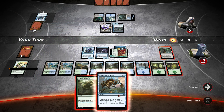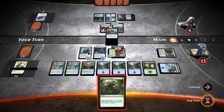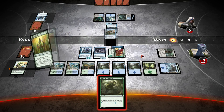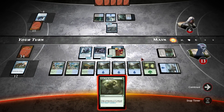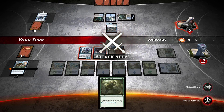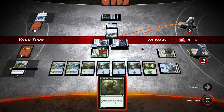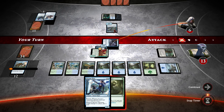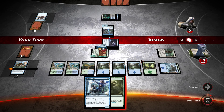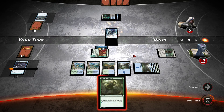Anchor to the Ether — perfect! So we start off with an Anchor to the Ether on the one four. I attack with all — Disperse, of course he plays the Disperse. Is he going to block? He is going to block, okay that's fine. Why does it always tap down Rogue's Passage first? That would have been lethal there. Although he had the Disperse anyway, so it didn't really matter too much.